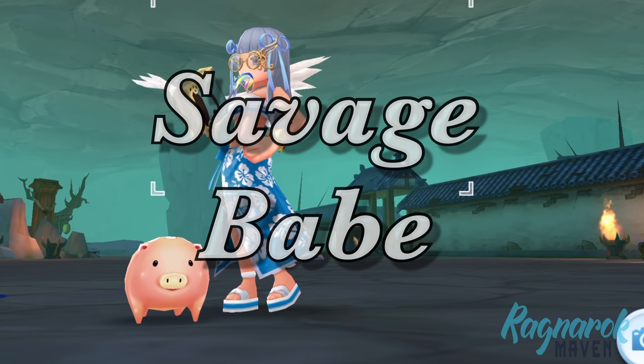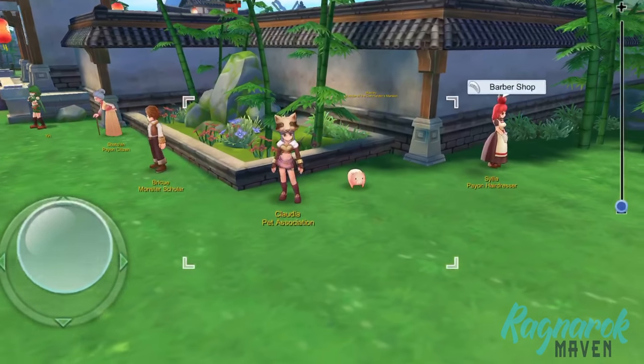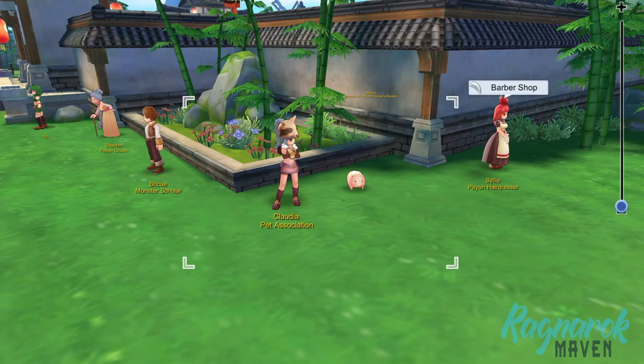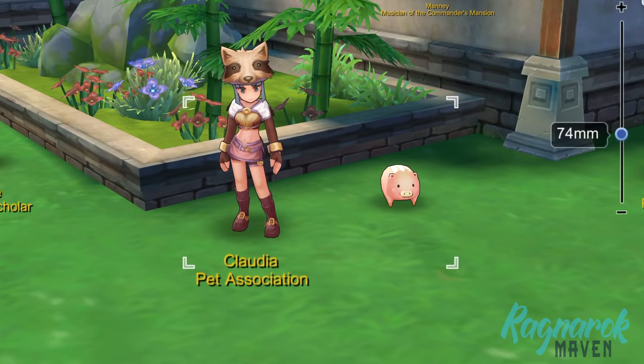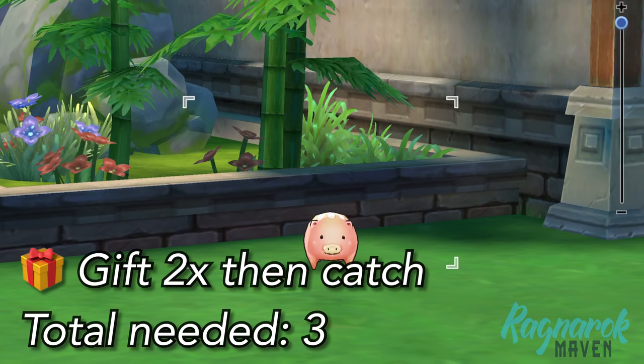Next, we have the Savage Babe. This can be found in Payon. Similar to the Desert Wolf, this one also spawns individually. However, its location is easier to find as it's always near Claudia at the Payon Town proper. We would need Sweet Milk in order to catch this pet. For the Savage Babe, give it two presents and use one Catch Item for a 100% success rate.